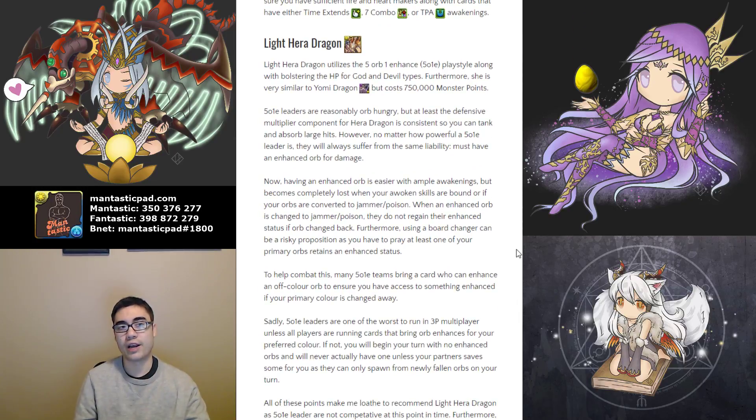Now we come to Light Hera Dragon. Light Hera Dragon utilizes 5 Orb 1 Enhance — or 5O1E for short — where you basically have to match five connected orbs with at least one of them being enhanced, referred to as a sparkle or firework. When you match that exact pattern of five, no more, no less, you trigger your offensive multiplier. You can kind of see Light Hera Dragon as an alternative to Yomi Dragon, but it costs 750,000 Monster Points. Currently 5O1E leaders are reasonably orb hungry for the same reason as Miru, but you don't need two different elements competing against each other, making it a little more manageable.